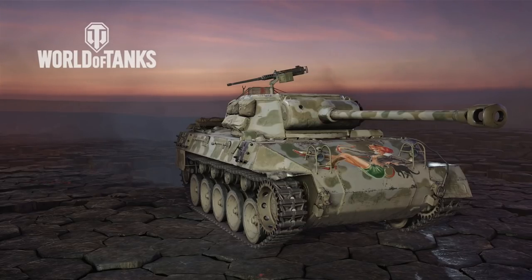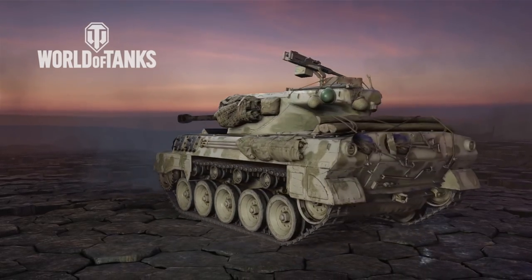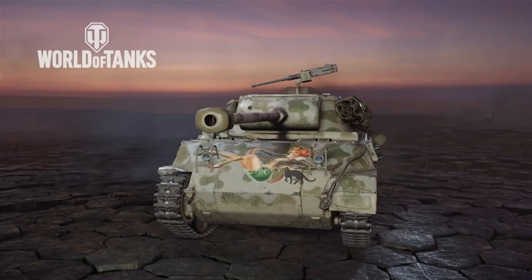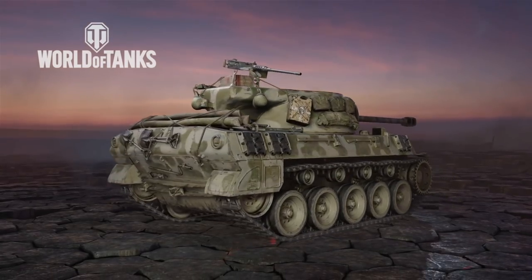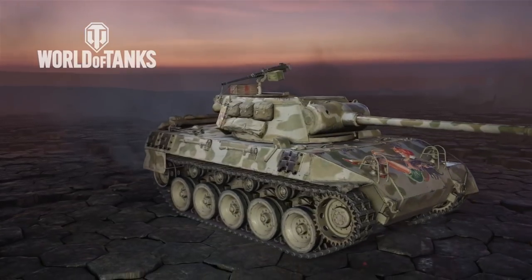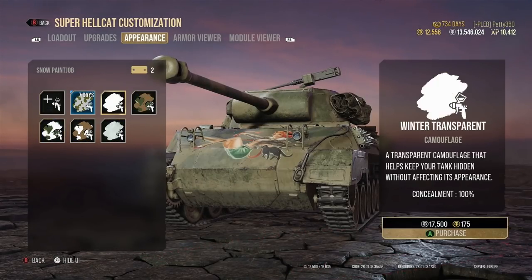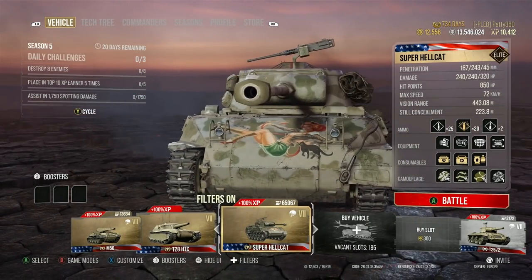Here we are in the garage with the Super Hellcat. If you were to look at this, you'd be mistaken for thinking it was just a Hellcat — and it pretty much is, there's not much difference in looks. Except you've got this lovely little lady on the front of the tank. It's a very good looking skin. There is actually a skin available if you buy it, but it's not available to purchase separately so I can't show you that. Let's go into the stats and what I equip on it.